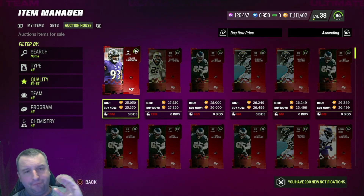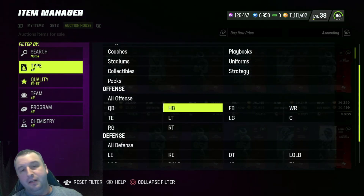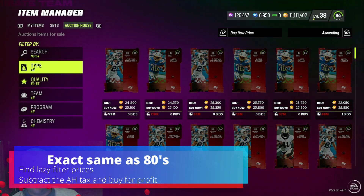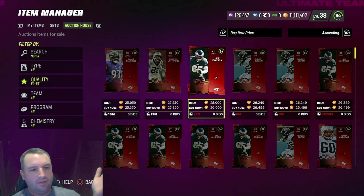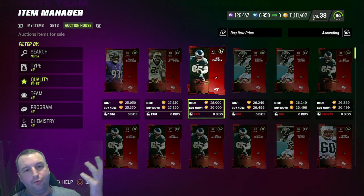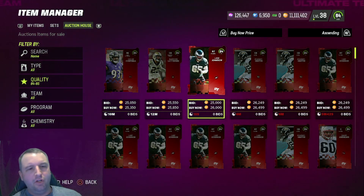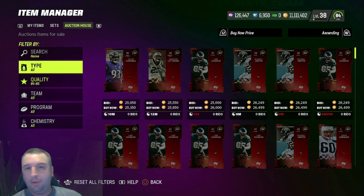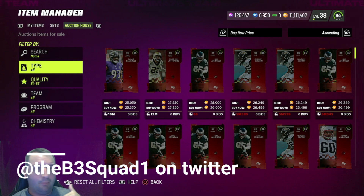The next thing is 84s — doing the exact same thing, going by this, going by position. You definitely want to look. The lazy filter right now shows cards selling for around 26K. We're going to the third one we're seeing at 26K — after tax that's about 23 something. So you'd want to buy them for 22K or less. Make sure you get the prices tomorrow yourself — I'm not going to be on. I will try to tweet out some things, so follow me at B3Squad1 on Twitter.